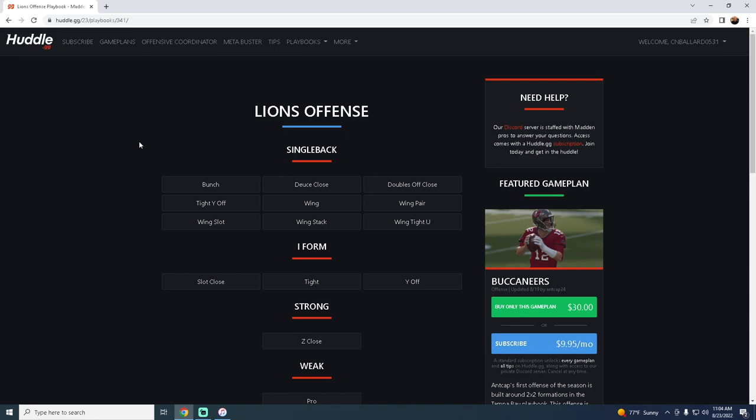That's my top five offensive playbooks for Madden 23. Thanks for watching — if you want to become better at Madden, join our Patreon for just ten dollars and get access to all of our ebooks and updates. We update the Patreon constantly and have already released a full mini scheme out of one of my favorite defenses. Check the description below for the link.